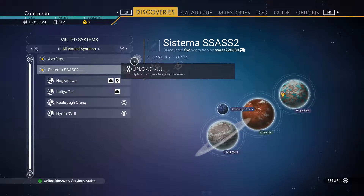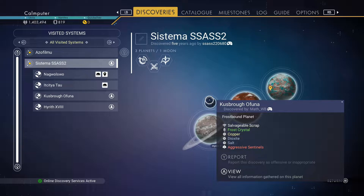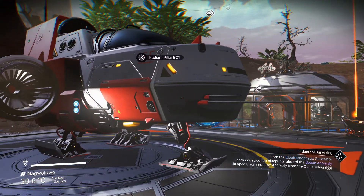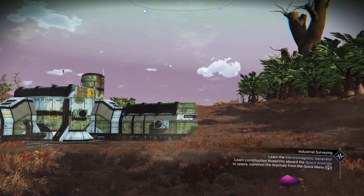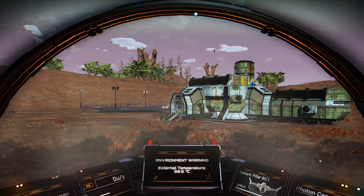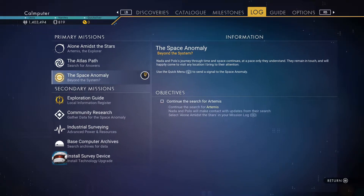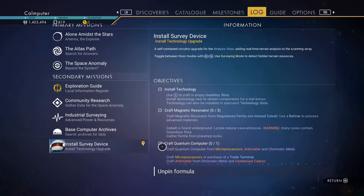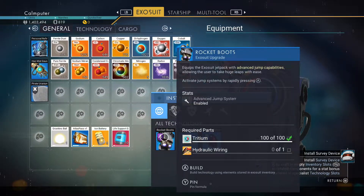I don't have anything to upload. I still haven't visited this moon though, so I probably should do that. Maybe it's a nice place to visit. Space anomaly — continue to search for Artemis, I should get to that. Reach the black hole — I probably shouldn't do that. Survey device — yes, that is something I actually need.